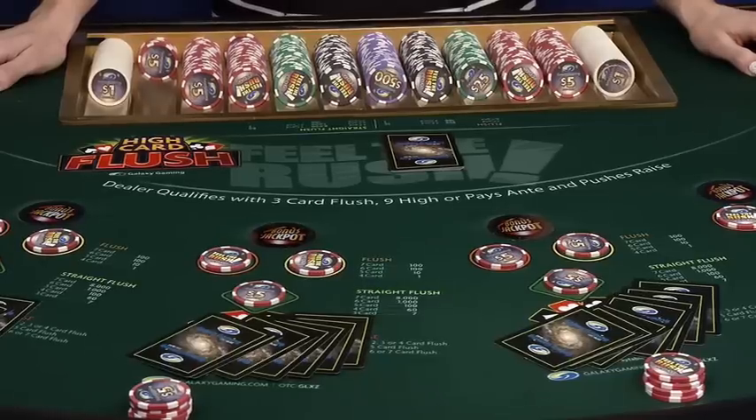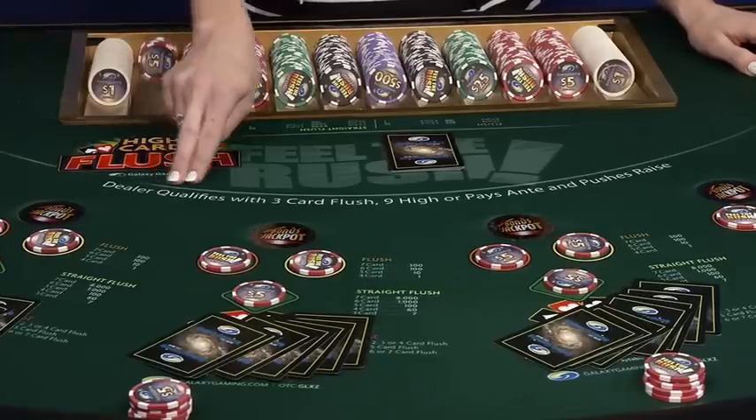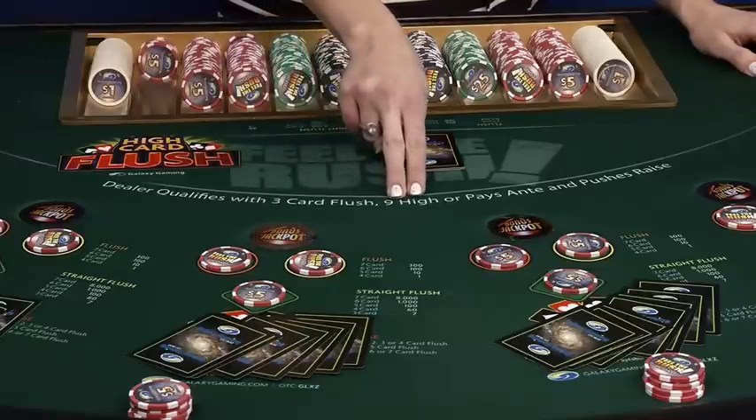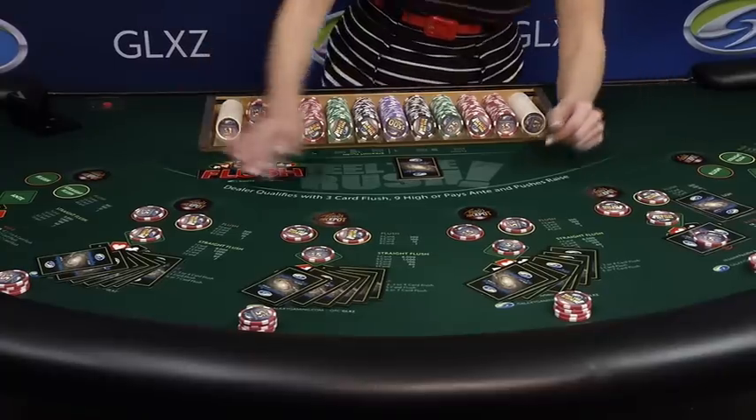One thing to remember when setting your hand is that the dealer must qualify with a three card flush with at least a nine high. Strategy suggests that you stay with a jack-nine-six or better.